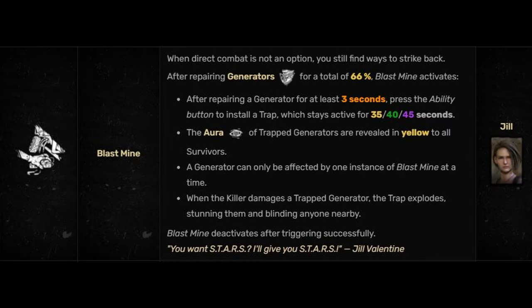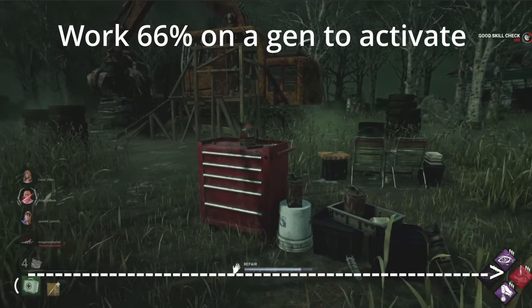Blastmind. After repairing generators for a total of 66%, Blastmind activates. You don't have to be on one generator for this to work — you can move around to other generators. If you look at the bottom of your screen, it'll actually show you the ability button to press.